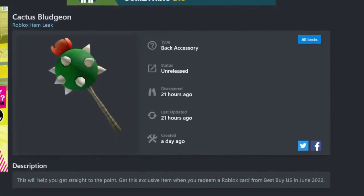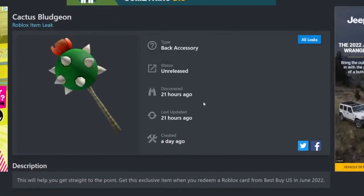Next up we have Cactus Bludgeon. This is actually a new item — there isn't a retexture of this. It's pretty cool that they made another new item here. If you want to get this one, you can get it from Best Buy in the United States. It looks like a pretty nice little weapon themed after a cactus, and it says back accessory, so it'll probably go on the back.